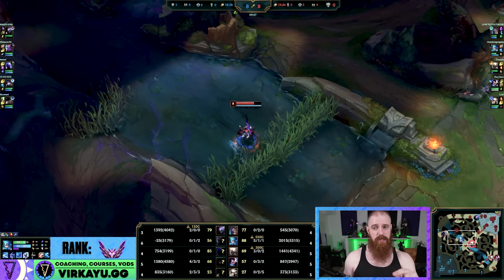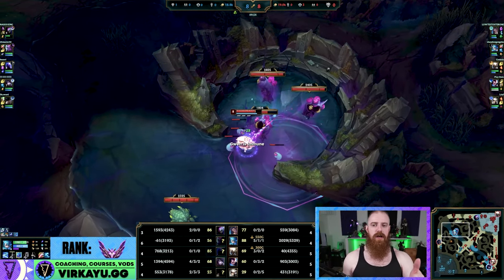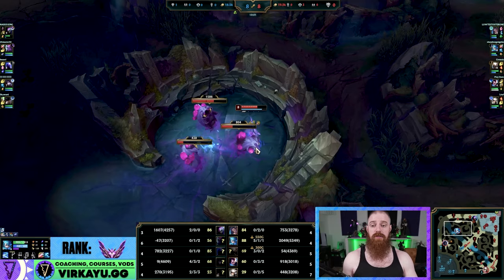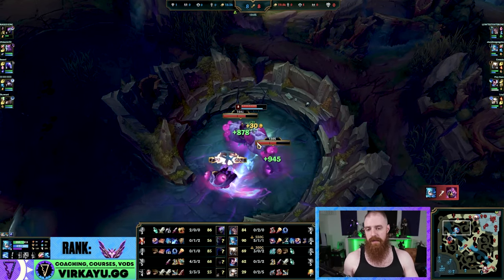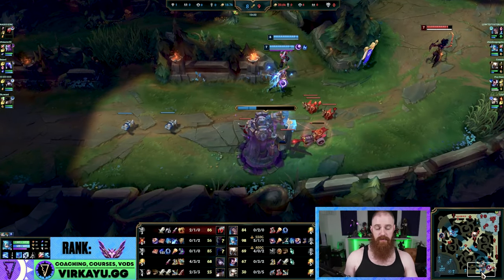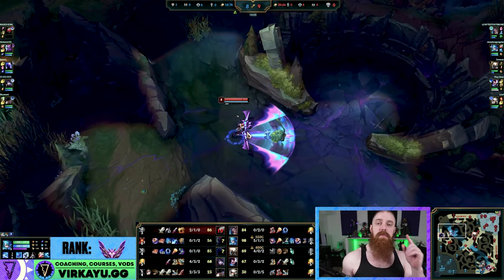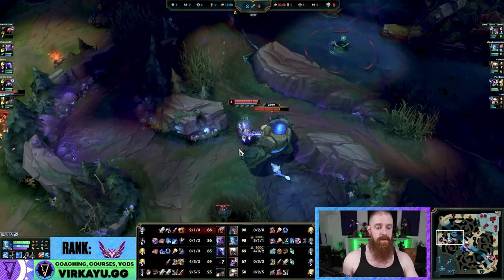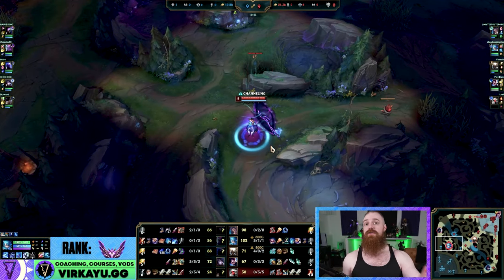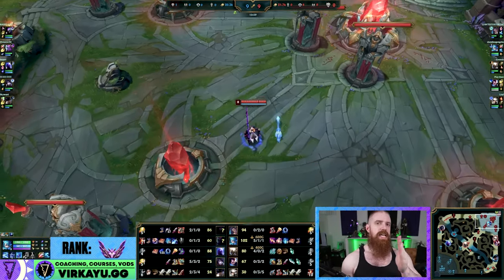88 CS to 56, 5,300 gold. Remember: at 14 minutes you want 6,000 gold on any champion to carry. For Gwen, if you can have more than that, if you throw games after that it's 100% on you. Even if your team ints, you should still carry a split push and dominate teamfights — no one will be able to kill you with the heal and the Riftmaker. Evelynn is at 76 CS — when you're being outfarmed like this by a Gwen, as an Evelynn player it is frightening. You have to ensure you don't lose too much to clearing junglers who can also beat you 1v1. She's down two levels — it's horrific.